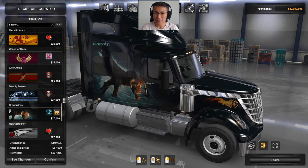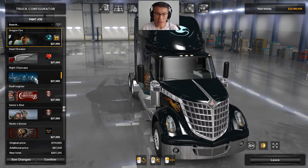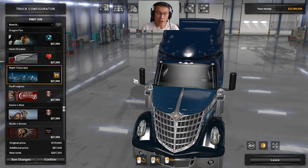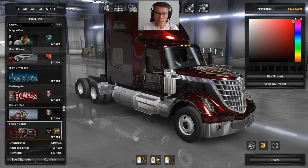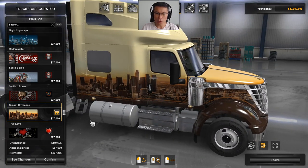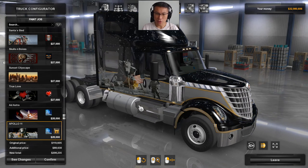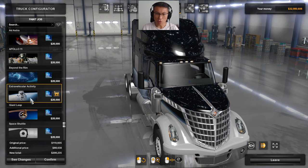Sometimes they build a new truck and none of the old paint jobs work — but not here. There's the Dragon event paint job from the past, and a special paint job unique to the Lone Star. There are default ones if you haven't participated in World of Trucks events or purchased any paint job DLC. There's Christmas, Halloween — I really can't decide because there are so many nice ones. There's also the International theme, True Love, and the Apollo — my favourite — celebrating the 50th anniversary of Apollo 11.